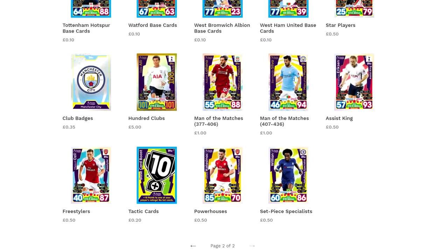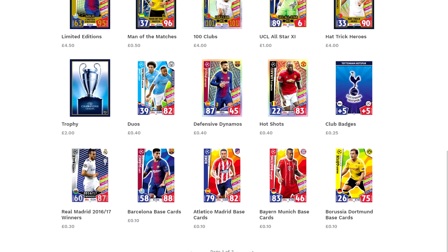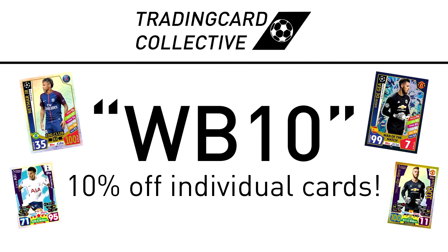For fast, cheap and reliable individual cards from Match Attax Premier League and now Champions League as well as unopened products at a discounted price, check out traincardcollective.co.uk with the link below and if you use the discount code WB10 you'll now get 10% off all cards.